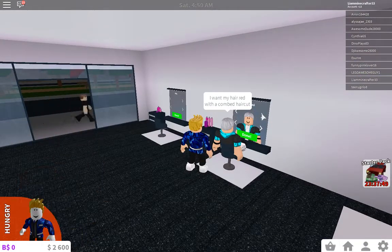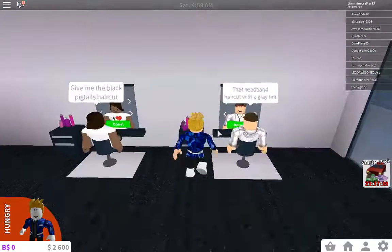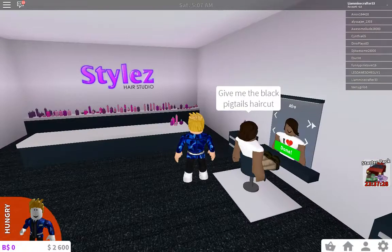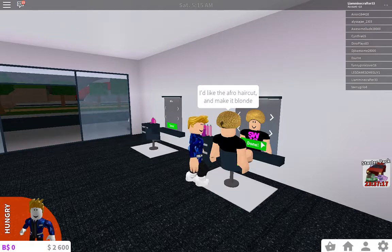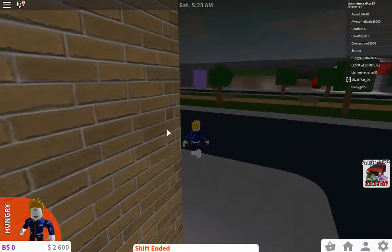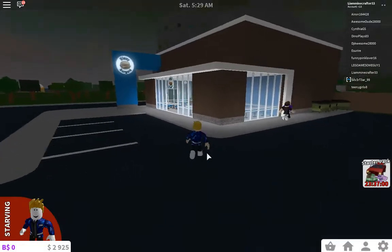Hair red with a combed haircut. Make it red. Press done — I'm pressing done. Got it. That headband haircut with a gray tint. Headband, make it gray. Done. Black pigtails. I like an afro, but make it blonde. Blonde afro. When is my shift going to end? How long is this shift? I'm hungry. Let's go eat. Alright, let's go to a food place. Cash out. I got monies! Let's go eat.